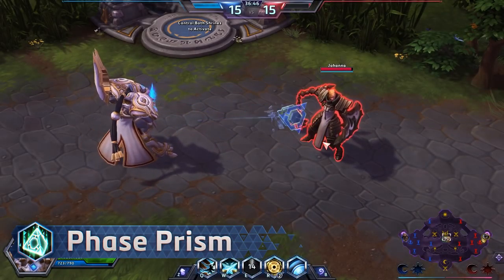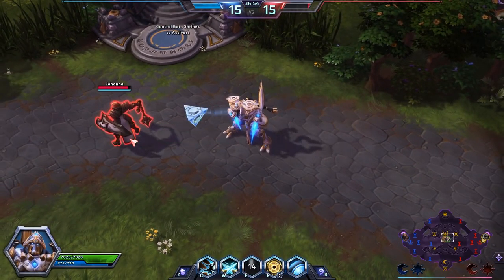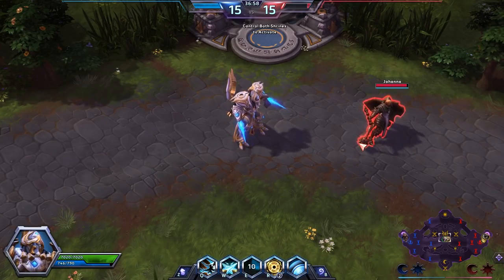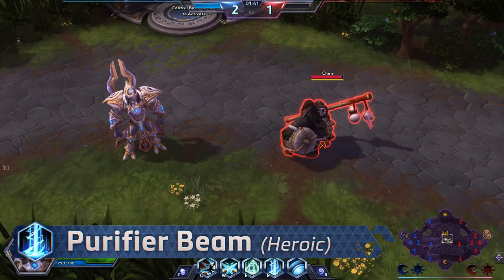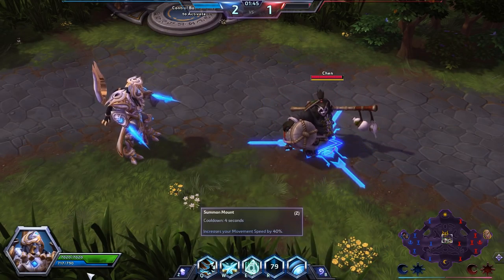Phase Prism is a teleport and attack ability that deals damage to the enemy hero and swaps your position with theirs. Some of its upgraded abilities, such as Chrono Surge and Warp Sickness, give additional buffs to your hero or debuffs to your enemies.